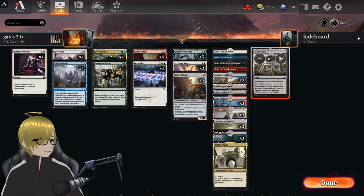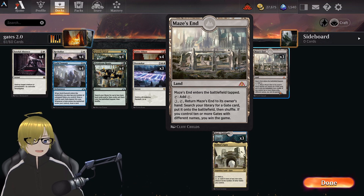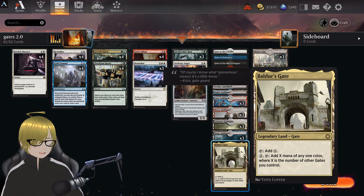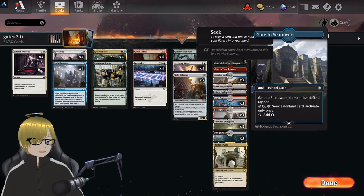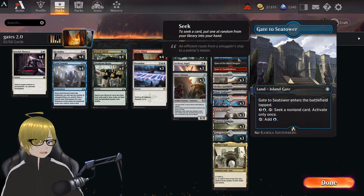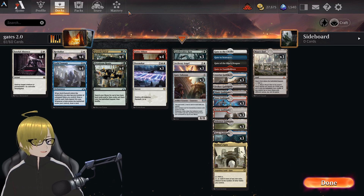I'm gonna throw a third one in. Maze's End — if you didn't know — is pretty much when you have ten gates on the field with different names, you pay three, you return it back to your hand, you put a gate in the field, you win. We got Boulder's Gate, we got all the Guildgates, and I've added the new gates, as I'm quite the fan of the ability to seek a card.